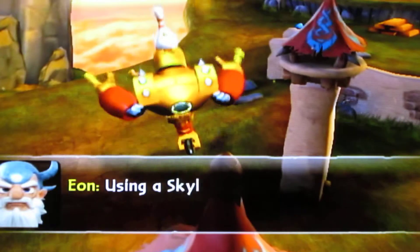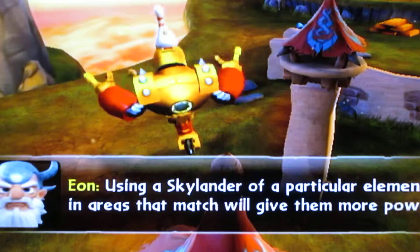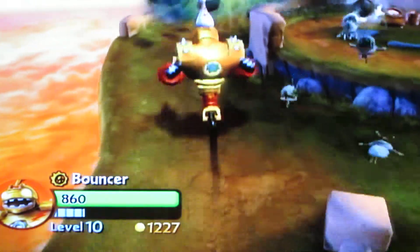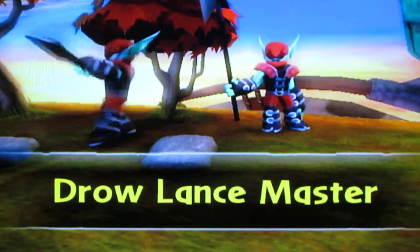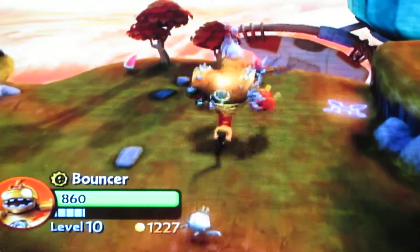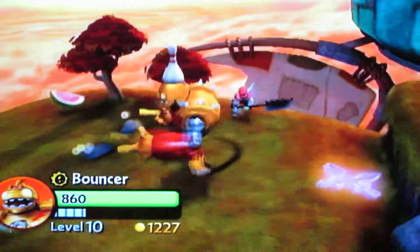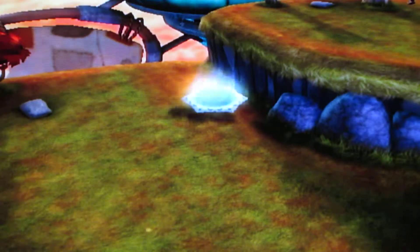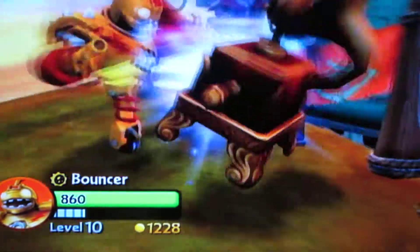All you gotta do is just take down all these walls. You don't even need to — and this is all you gotta do basically. And if you have a type of elemental of the kind which is in the top corner — for example, undead — then it's stronger and it gets more experience.